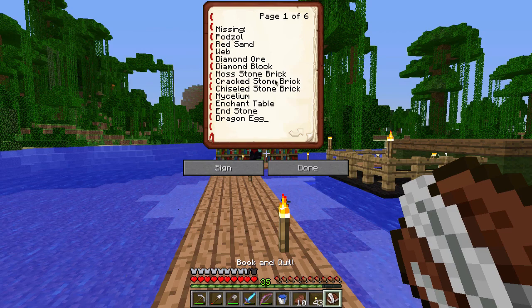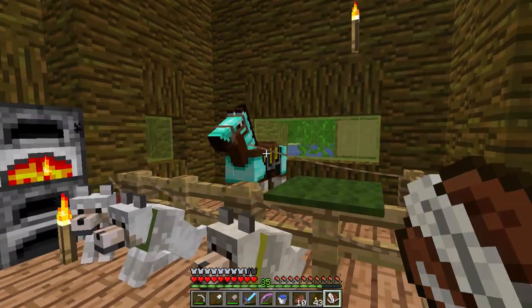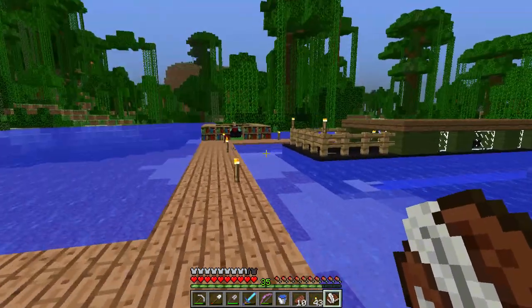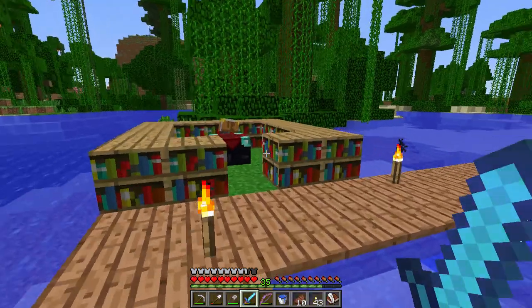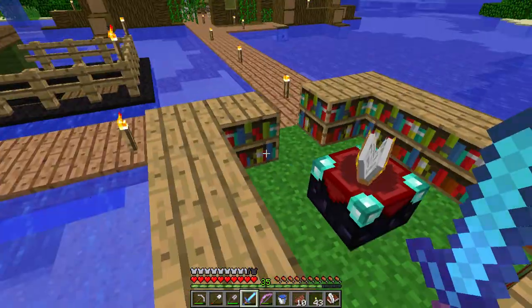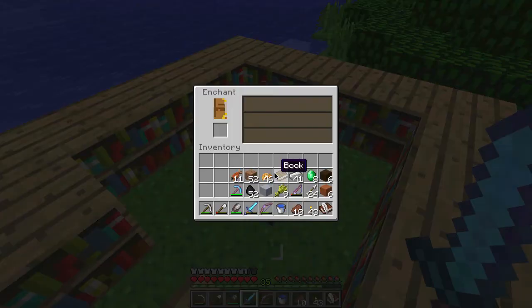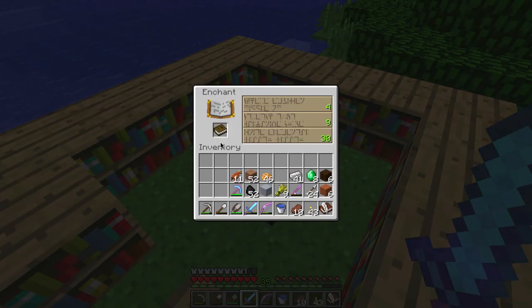And the podzol - we can go exploring. We can take a horse. By the way, I received an awesome suggestion for a name but I won't go into it until I find a name tag and then name him. Keep your horse name suggestions coming if you haven't already. Before we do any of that though, we've got 35 levels and I've got a book here and I just want to spend them all, hopefully coming up with something good - preferably silk touch so I could put it on shears.